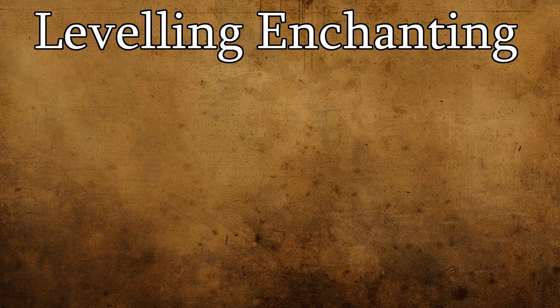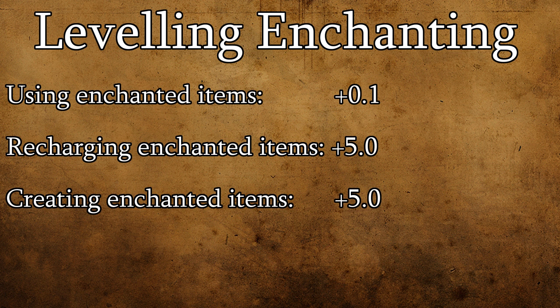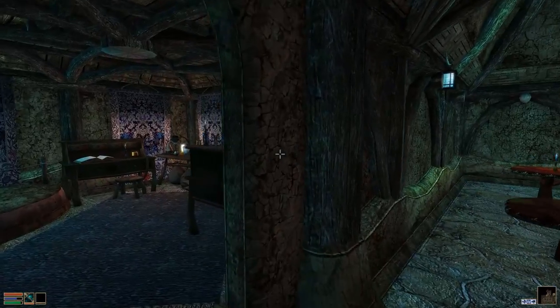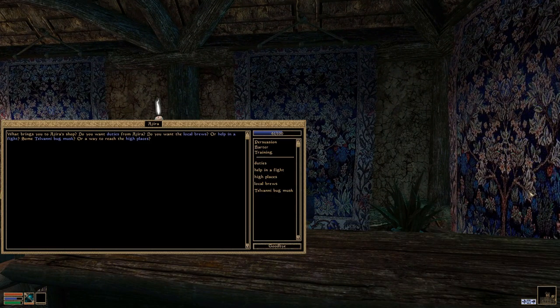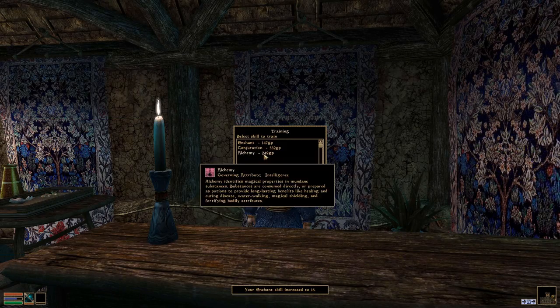Recharging and creating enchanted items are actually two of the fastest ways to level your enchanting skill. Using enchanted items also increases your skill progress, but only by +0.1, as opposed to the +5.0 you get from recharging and creating. Because of this, it can be pretty tedious to manually level your enchanting skill, so consider making use of skill trainer NPCs — especially if you don't yet have access to Azura's Star — otherwise you're just going to be burning through money and soul gems.